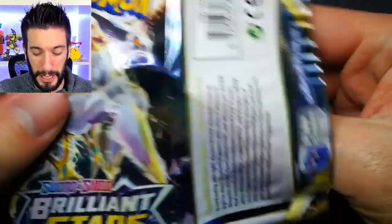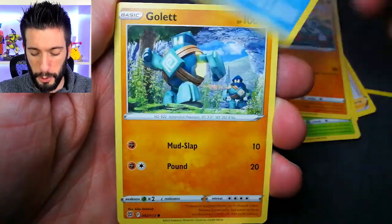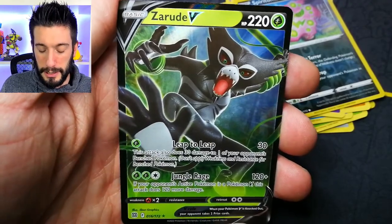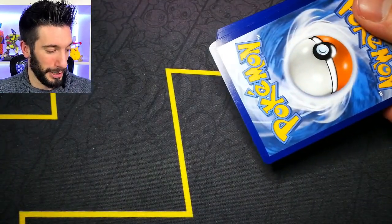Now our first booster box pack. On average around 12 hits per booster box, so we should be getting a huge amount of hits regardless, which is pretty exciting. Hopefully I can get all of those cards I'm waiting for — I need a bunch of golds. I think I've only pulled three golds so far, and I still need a couple of the birds and the ultra ball. Reverse holo and a Zarude V — first hit and that comes out of our booster box!